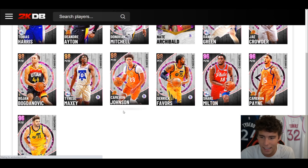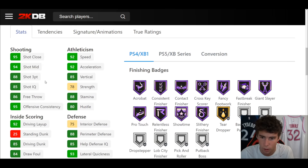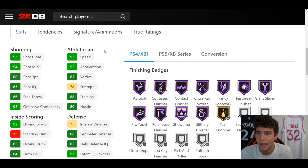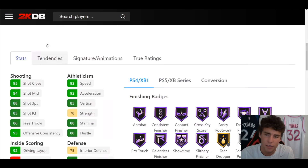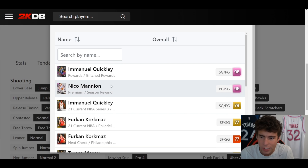Tyrese Maxey up next: 6'2", 6'6" wingspan, hot spots from everywhere outside of the right slot, 29 out of fame badges, 24 on gold, 88 three-ball, 85 driving dunk, 92 off-ball, 86 ball handle, 92 speed, 93 acceleration, Hall of Fame Showtime. Shooting wise: pretty solid. Playmaking wise: solid. Defensively: he's gonna hold it down.